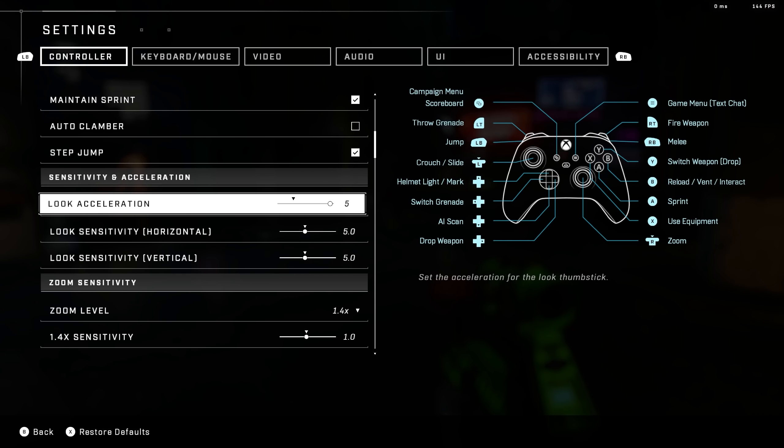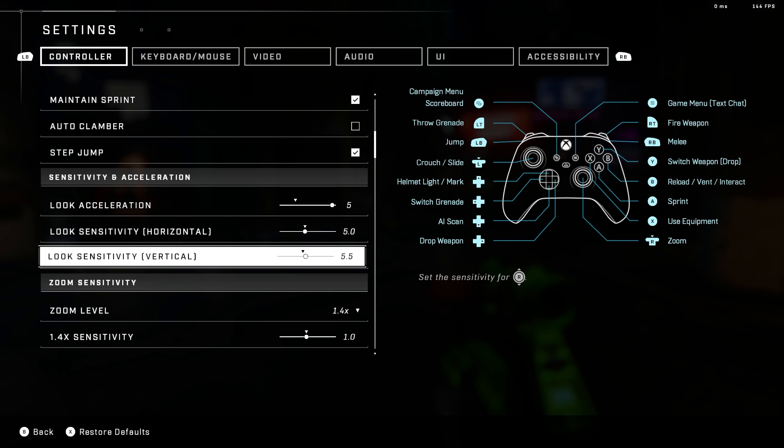Sensitivity, dead zones, all of that good stuff. I am still playing on a look acceleration of 5 with a sensitivity of 5, and look sensitivity for the vertical also set at 5. I am seeing some pros start to run a 5/6 — going half a point or one full point above their sensitivity — because it feels like the vertical sense is not one-to-one. I've still been doing 5/5 because I don't want to throw off my muscle memory, but I'm definitely thinking about practicing on 5/6 to see if it feels more uniform.